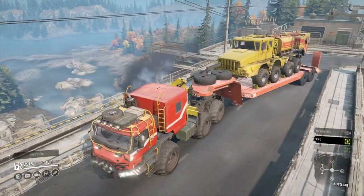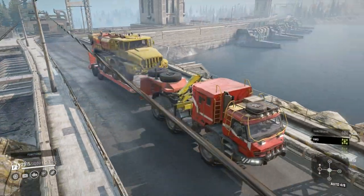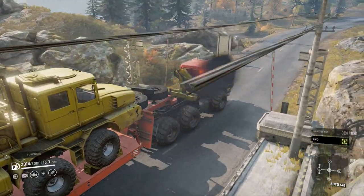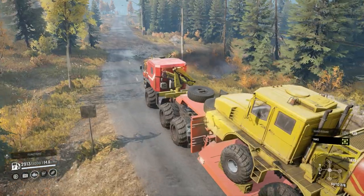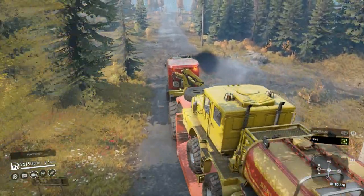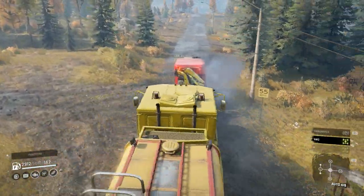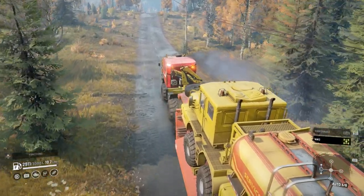I did flip this one over a couple of times, and I think a lot of it is to do with the steering being a little bit quick. If you hit that steering going along it can flip, but I did find that if you turn the wheels the other way it will flip itself back up. Of course we've got autonomous winch, so even if you do roll it, it's not a problem.